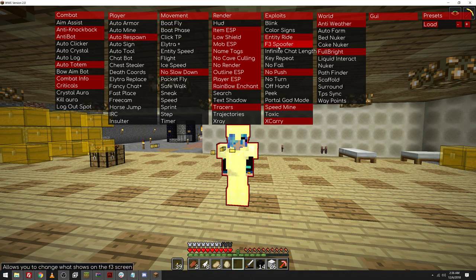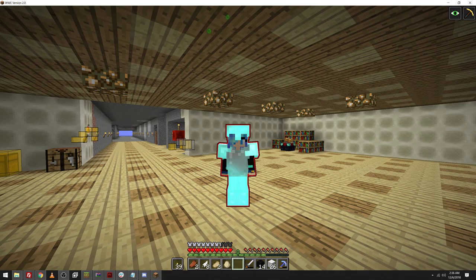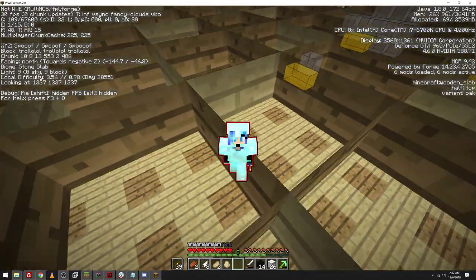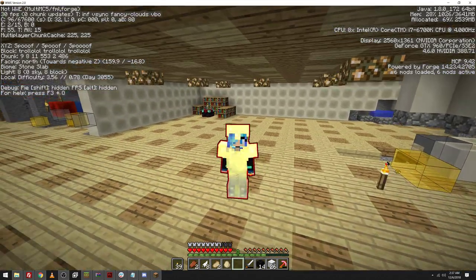F3 Spoofer — this is what I've been talking about. This is the most amazing thing ever. You never want your coordinates to leak when you are on a server like 4B4T because you want to stay hidden. I'm gonna hit my F3 key. My XYZ is spoofed, my version of Minecraft is spoofed, the block that I'm standing on and looking at is spoofed. As you can see, every value is 1337. The only thing that's not spoofed is my chunk, and I did that on purpose because chunk numbers don't really matter.